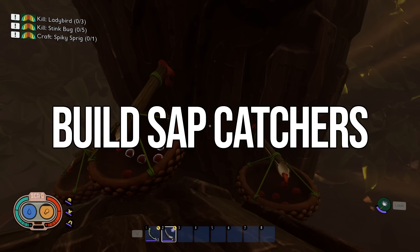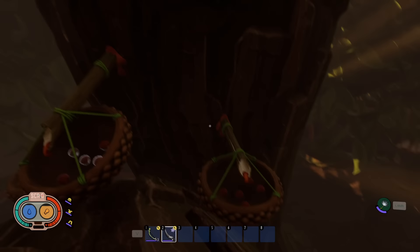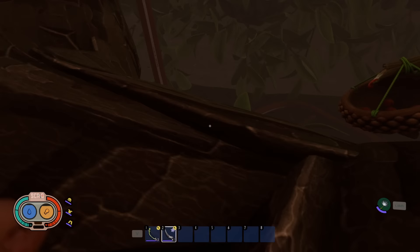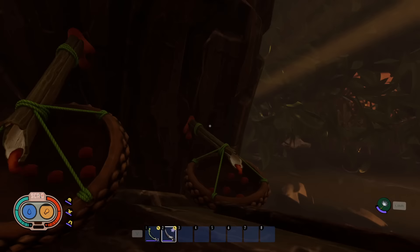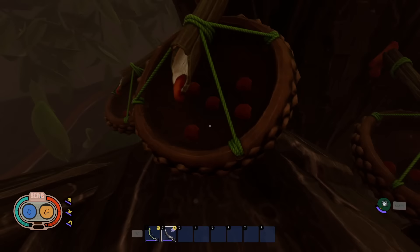Next up is to set up sap catchers as soon as possible. Sap catchers let you collect sap passively — place them on the hedge by the oak tree, fallen logs, or fallen branches in the middle of the yard anywhere sap is produced. Each catcher collects up to five sap per day. Setting up a bunch of them will be very helpful later, because you'll burn through tons of sap as you progress.